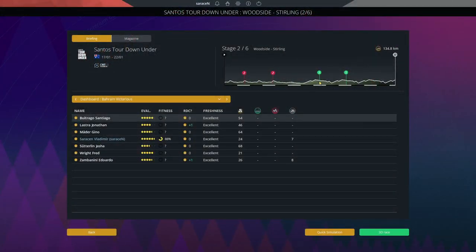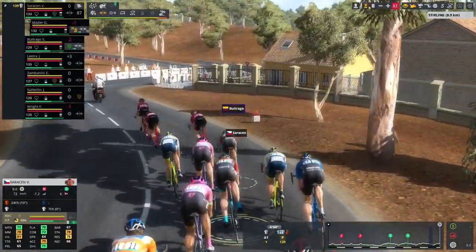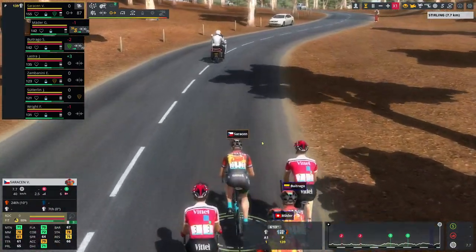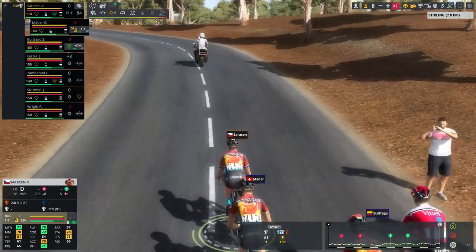We are going to look to make up for mistakes in stage one. Stage two is a 134.8 kilometer hill stage with a nice little ramp at the finish — pretty perfectly suited for us. If it comes down to a bunch sprint we won't win, so we're going to have to distance ourselves early. We're here with 9.5k left; Butrago is working for us and we're coming to the bottom of the last climb, setting an effort.